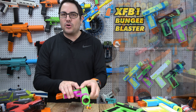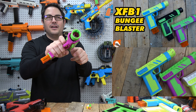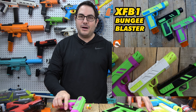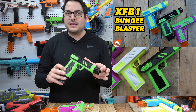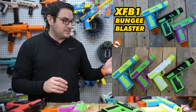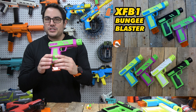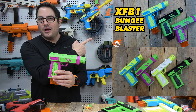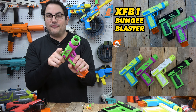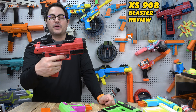Before we start, go check out our XFB1s — our bungee blasters. These things are an absolute blast to shoot. We've got color combos all over the place depending on what you're looking for: white, pink, purple, green, blue, yellow — you name it. Check it out via the link in the description, our Etsy shop, or the overview video right here. These things are freaking fun to just plink around with.